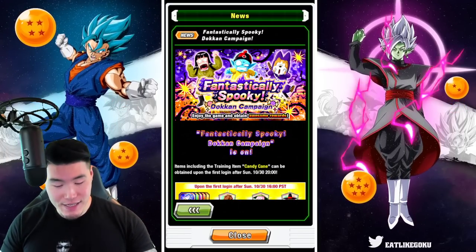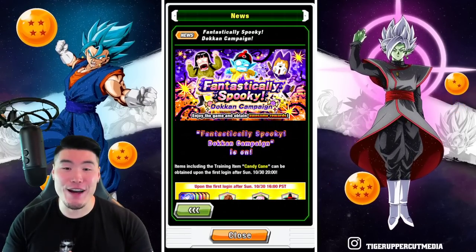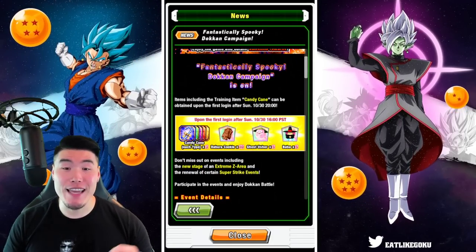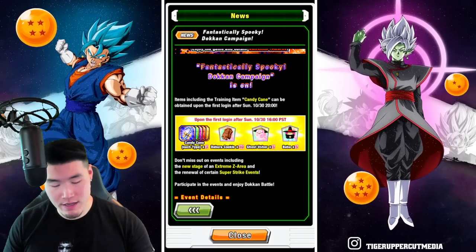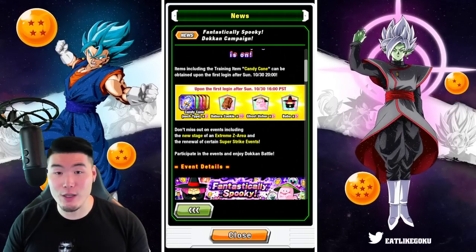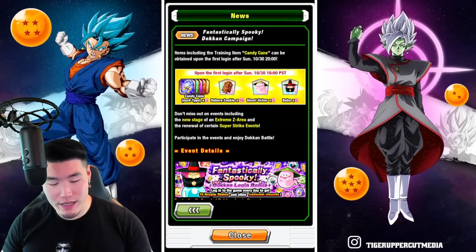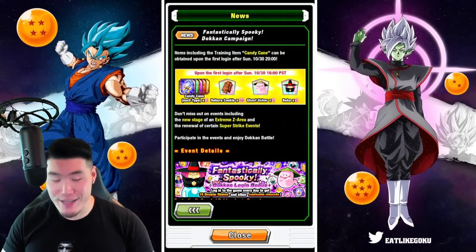As you can see, it says the Fantastically Spooky Dokkan Campaign — enjoy the game and awesome rewards. A Fantastically Spooky Dokkan Campaign is on. Items including the training item Candy Cane can be obtained upon the first login on Sunday, October 30th — the day before Halloween, or actually Halloween depending on your time zone. You'll get some Candy Canes, which are some of the best training items in the game. We got 10 Dabura Cookies, 5 Ghost Lushers, and also 5 Baba support items as well.